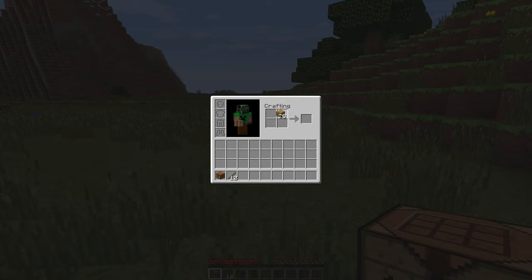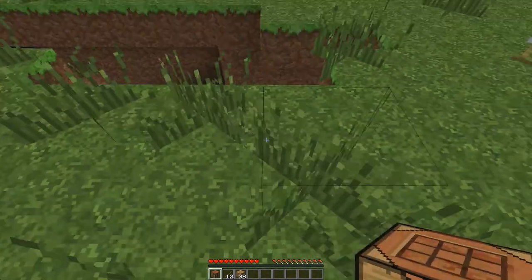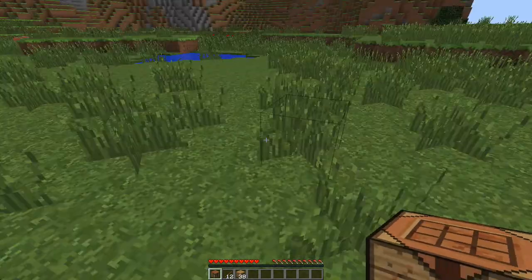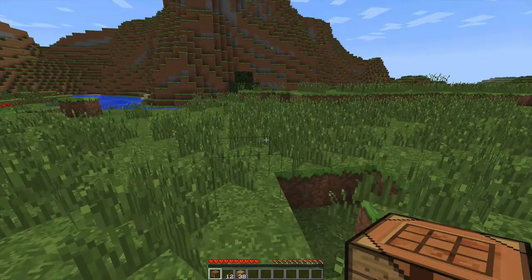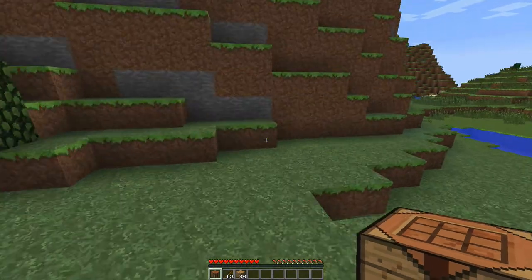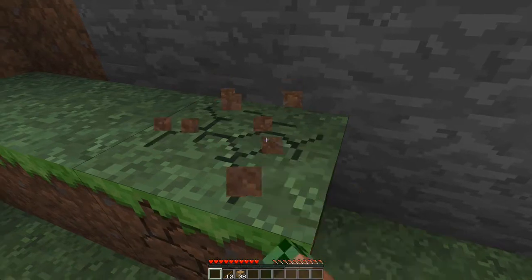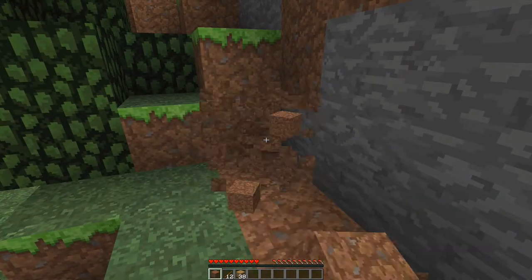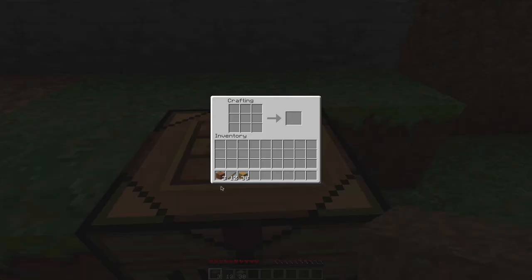Now we don't need anything else, so we're gonna get close to the cobblestone and build the stone materials. Let's not cover that dirt — there we go. We can create cobblestone, or actually stone stuff.